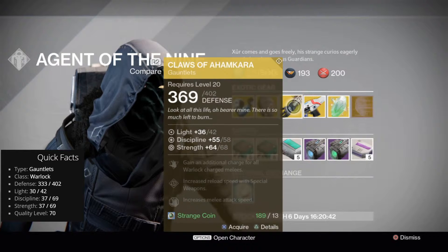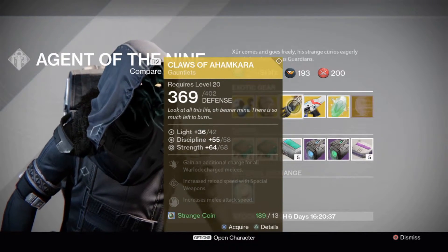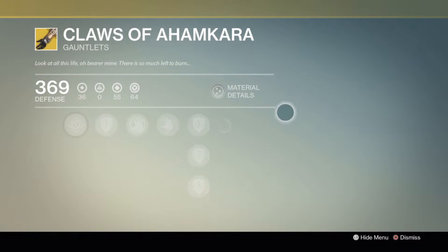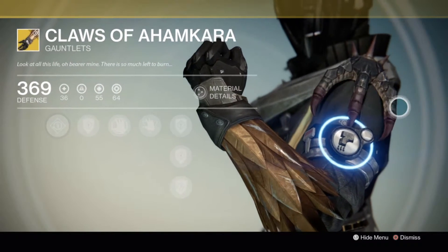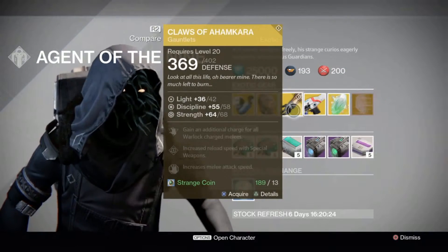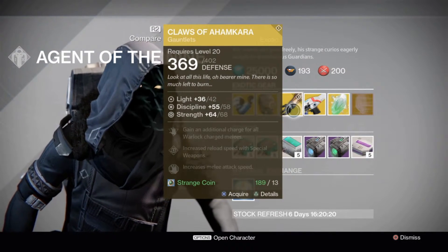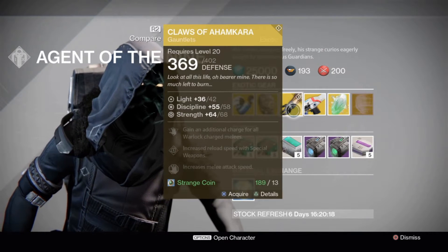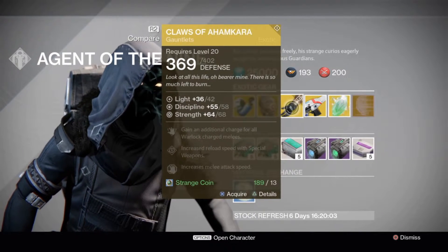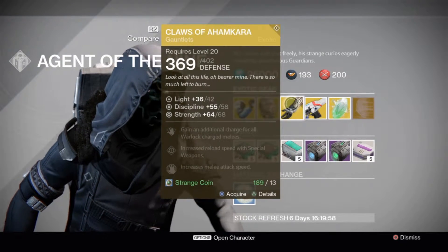Their stat rolls are not bad actually. The Discipline is 58, max for it is 69. Strength is 68, max is 69 as well. They do look good, but they're just not exactly too useful. They give you an additional charge for all your Warlock melees — I guess if you melee a lot, it would be a good choice. It does give melee attack speed, but I just don't know if it's worth an exotic slot. If you don't have it, pick it up obviously, but I don't know if it's that useful.